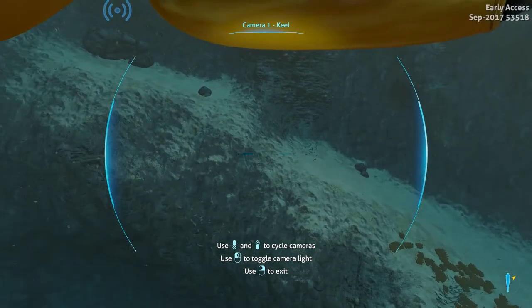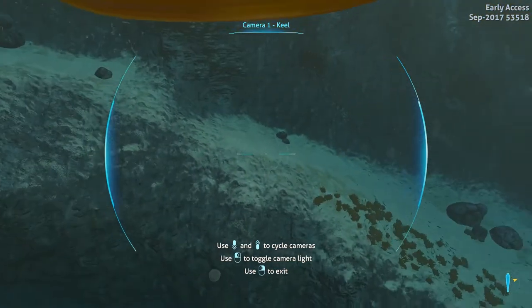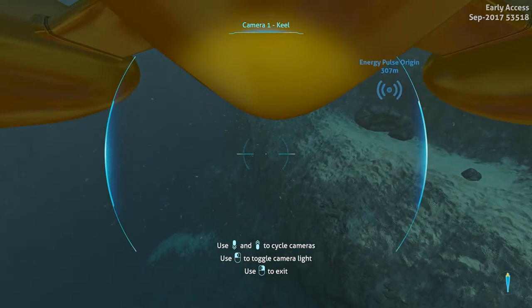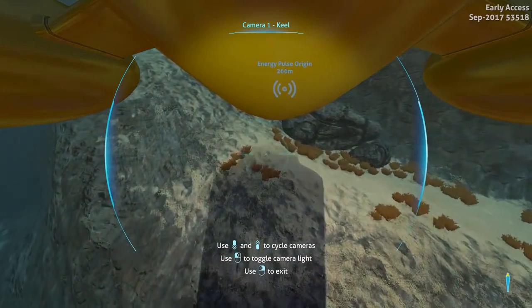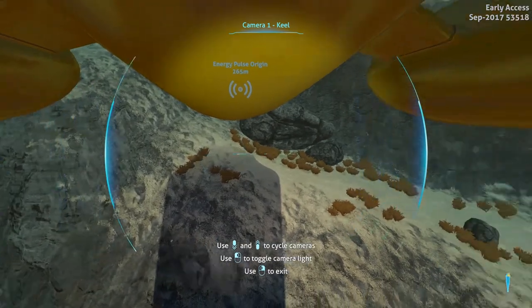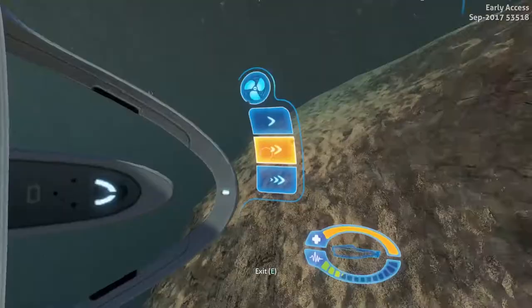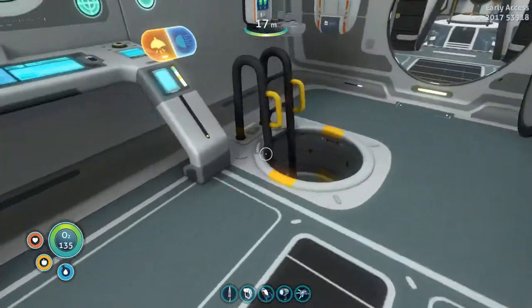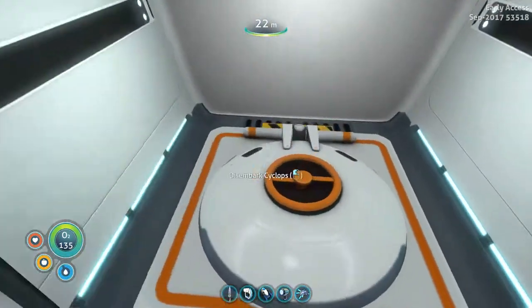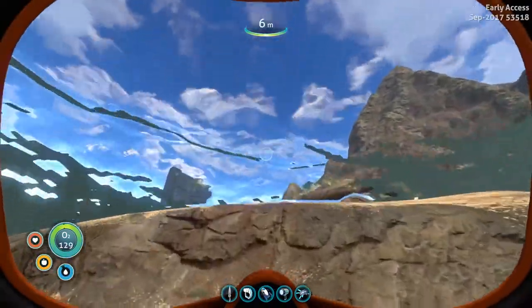I can't really tell what the difference is in the HUD — maybe those rings weren't on the side. I've been looking around to see if I can find this warper weird alien-looking thing. Anyway, I'm gonna drive closer — I'm being chicken — I'm gonna drive right up over here so I don't need to swim far, so we can get on land and check out that energy pulse origin right there. I also brought the propulsion cannon just in case we need it.